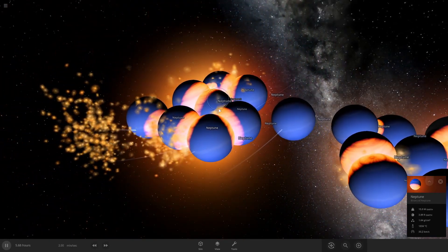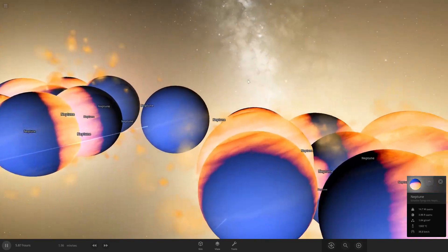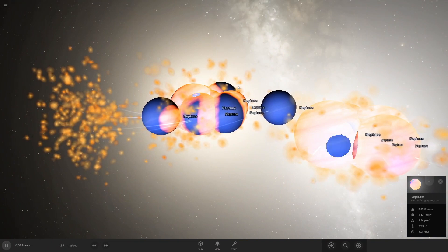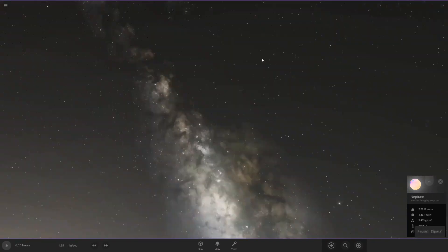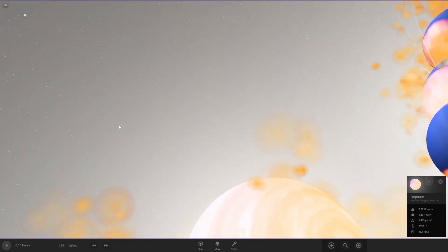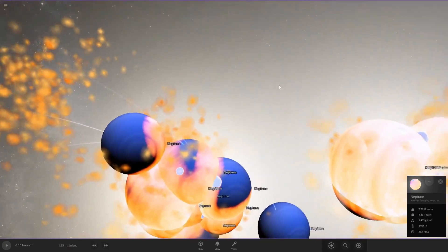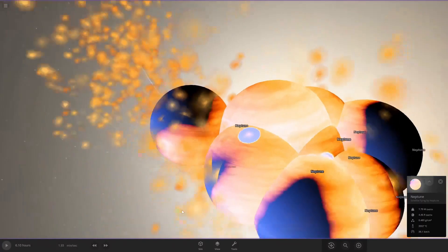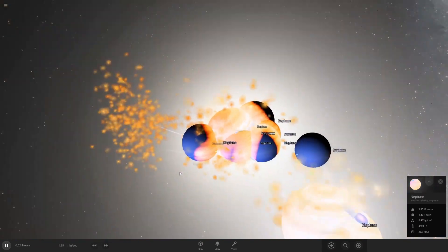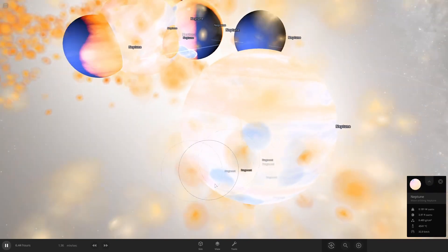You can move with WASD. The Neptunes are coming and I'm moving with WASD, so it's very easy to control. You can also use the scroll button to move faster. They made an exo ice giant! I think those planets are done with the collision.